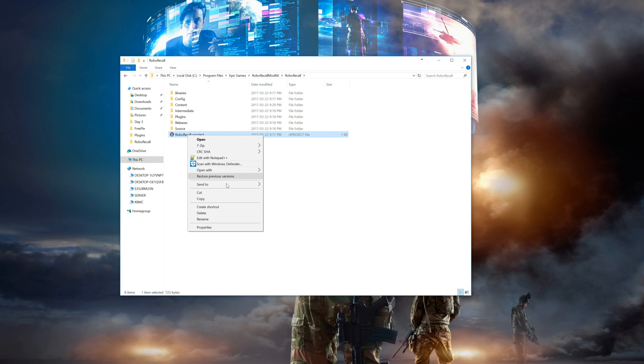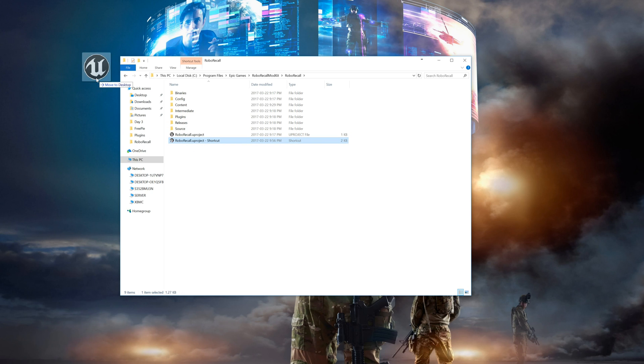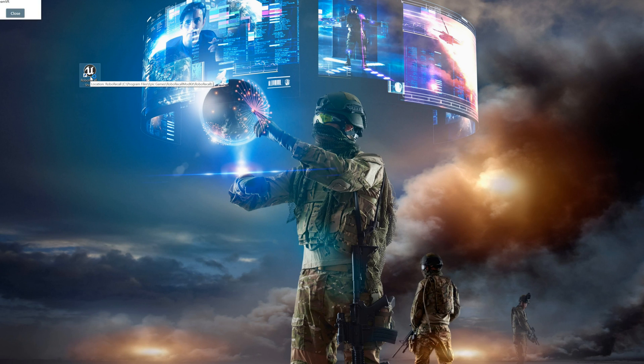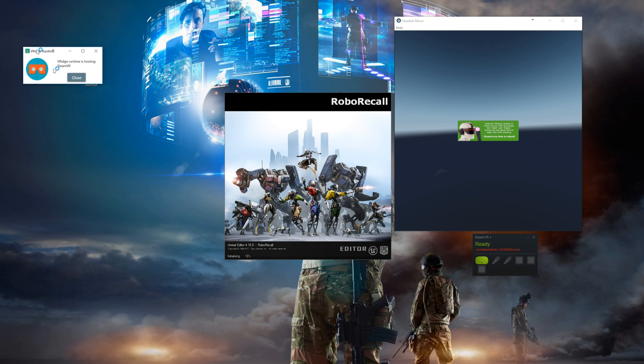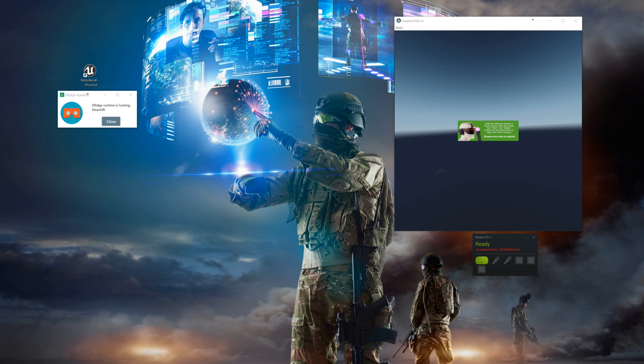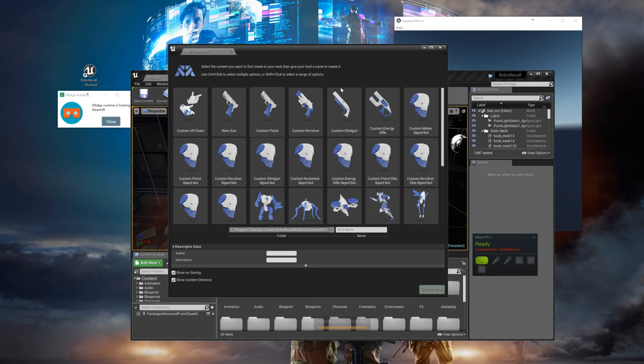Now you can close down SteamVR. For ease of use, go back along the same previous path in Windows Explorer, and once you find the Robo Recall .uproject file, right-click it and then create a shortcut. This will be the only thing you'll need to double-click from now on to play. Double-click that project file and wait for everything to load up. You will notice SteamVR starts up automatically. Once the editor is loaded, you'll see the mod screen, but you can just close that for now.